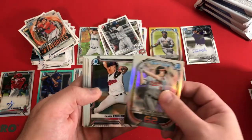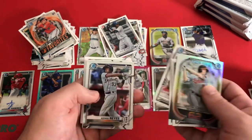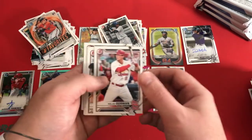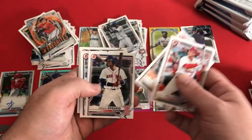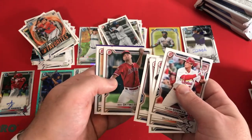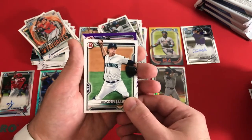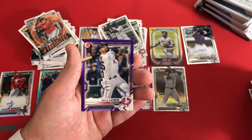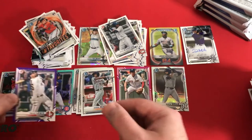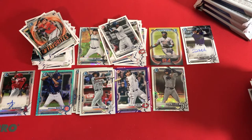Heston Kersted — nice Bowman Scouts Top 100. Espino, Garrett Mitchell, Austin Hendrick, Keanu Cavaco, Adinso Reyes — that's going to be our next Chrome first. Gorman, Dingler, Rosario, Trammell, Baz, Langoliers, Bayron Laura. Looks like we have a parallel coming up — a purple Reed Detmers, Logan Gilbert. Can we get a big name? We have a Royce Lewis — 167 out of 250. I'll put you in there with the Bobby Dalbeck.